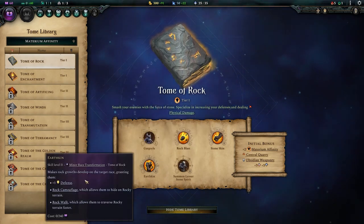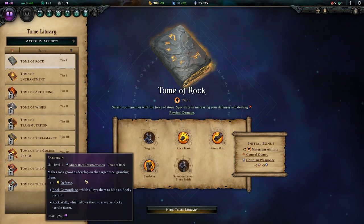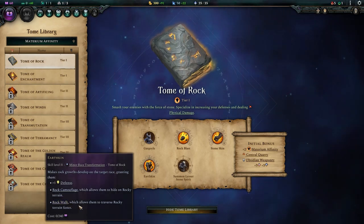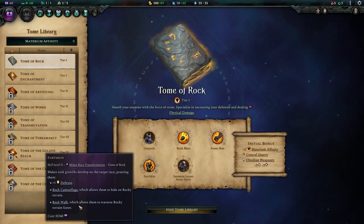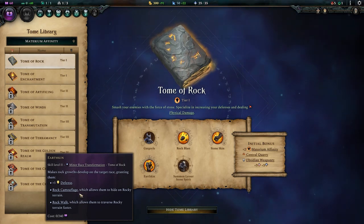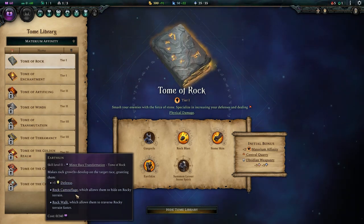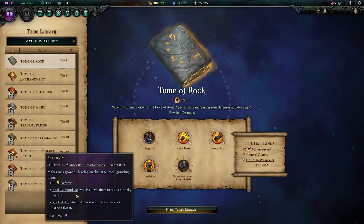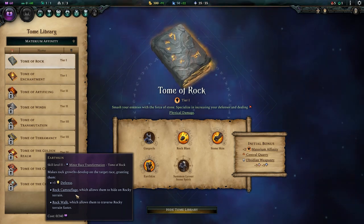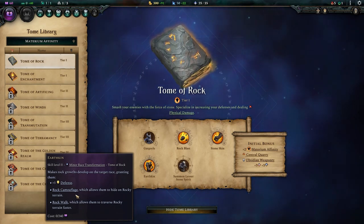Earthkin is your minor race transformation, and as early minor race transformations go, it is a pretty good one. Plus 1 defence is universally useful, and you also get Rock Walk, which makes you move faster over rocky terrain — rocky terrain is pretty much everywhere, so the movement speed buff is very handy. Rock Camouflage, giving your units camouflage on rocky terrain, is less useful, especially against the AI. Camouflage is currently very inconsistent against the AI, and we'll have to see how that develops with Triumph's summer update.